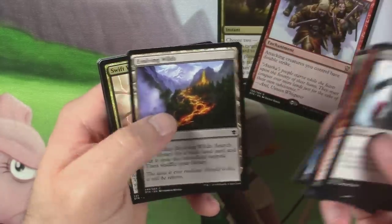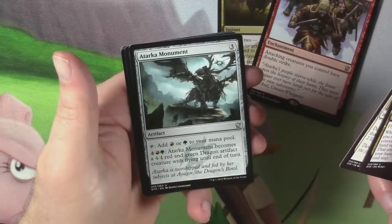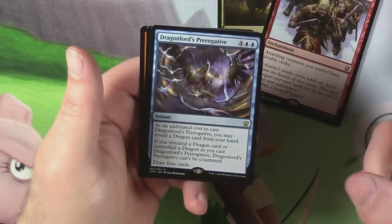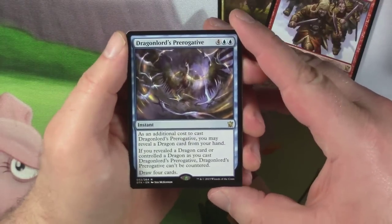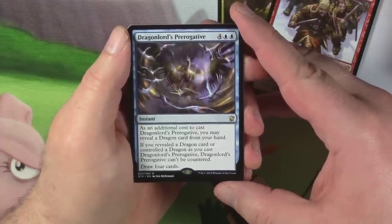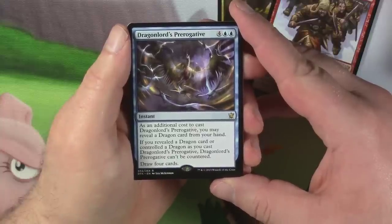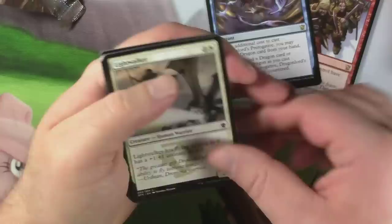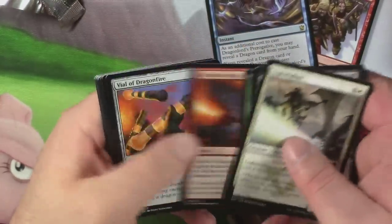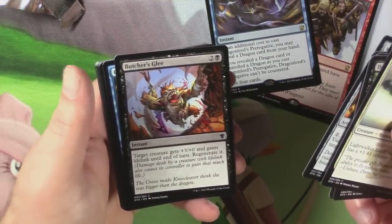Mindrat — interesting looking. Evolving Wilds — love the art on that. Swift War Kite. Surge of Righteousness. Tarka Monument. And Dragon Lord's Prerogative — four and two blue. Rare instant. As an additional cost to cast Dragon Lord's Prerogative, you may reveal a Dragon card from your hand. If you do, it can't be countered. Draw four cards. Oh my god, that's so much text for just saying draw four cards.